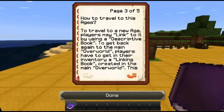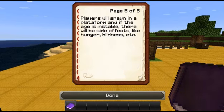How do you travel to these ages? To travel to a new age, a player may link — that's the term we use for teleporting — by using a descriptive book. To get back to the main world, players must have in their inventory a linking book created in the main world. This is very important. When you enter an age, players will spawn on a platform. Not all ages are stable — some will be unstable, and I'll show you.